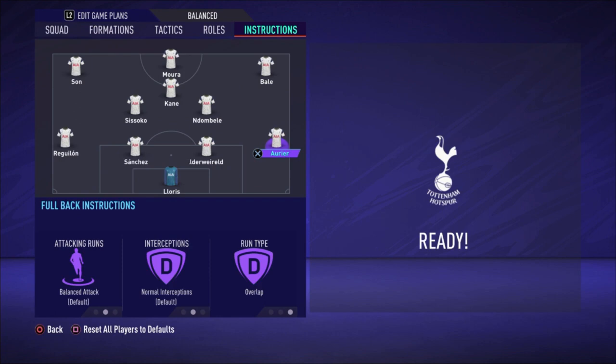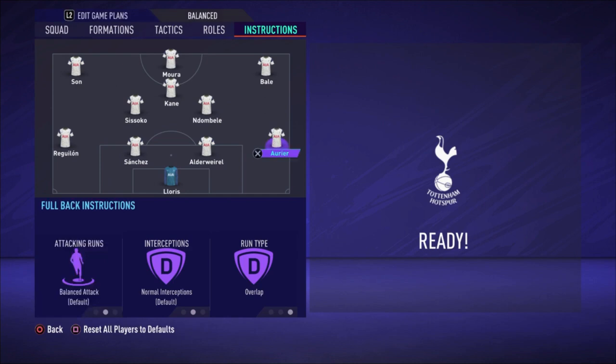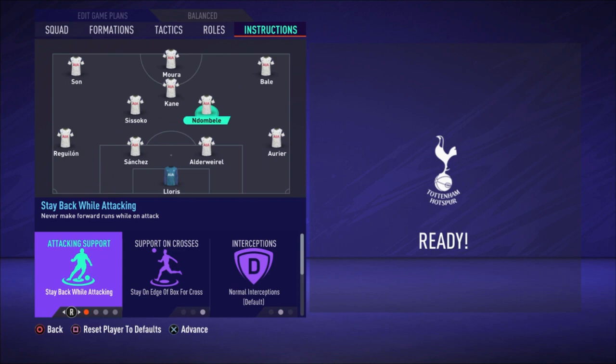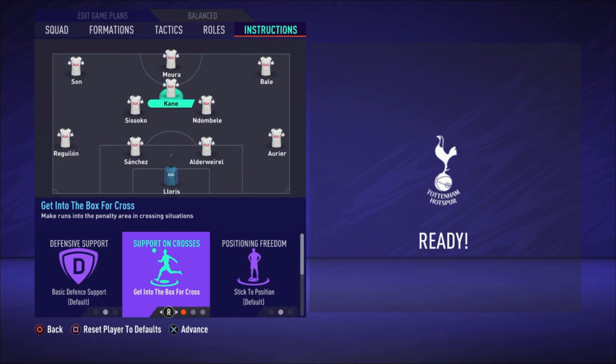For instructions: Aurier has overlap run type, balanced attack so he can go forward when there's an opportunity; if that's too attacking, change it to stay back while attacking. Alderweireld and Sanchez are just default. Left defender the same — overlap run type, but change to stay back while attacking if needed. Ndombele is the most defensive midfielder: stay back while attacking, stay on the edge of the box for crosses, cover center. Sissoko has balanced attack — he already has high/high work rate so he goes forward and comes back anyway — stay on the edge of the box for crosses and cover center.